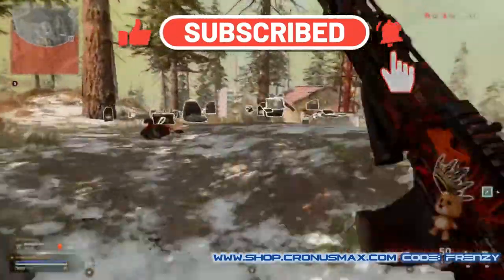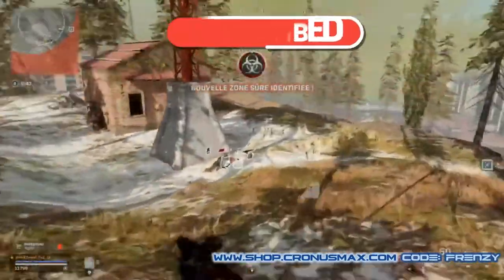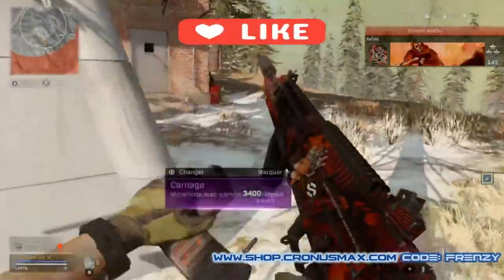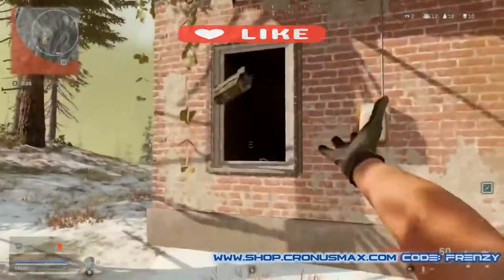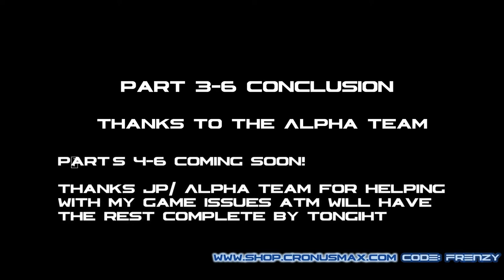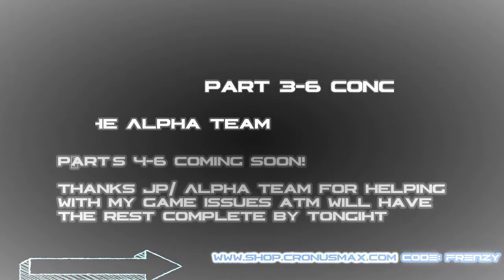I hope I was clear and answered some of your questions. If you have any questions, do not hesitate to ask them and comment down below, or join both me and Sweet's Discord — the links for our Discord are going to be in the description below. I also offer a 10% off discount code off your entire order on shop.cronismax.com — use code FRENZY, all caps. I don't profit off of it, it's just for the community, a way for me to give back to you guys. Don't forget to subscribe, and another tutorial awaits you guys coming soon. Thanks for watching. Frenzy out. Peace.